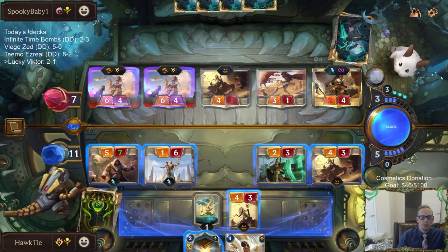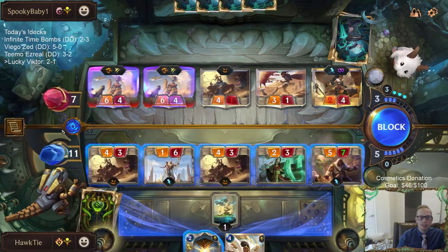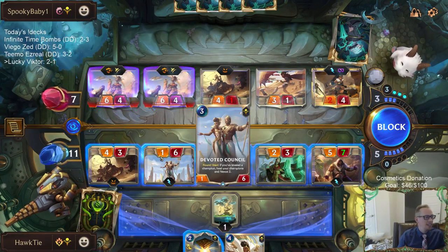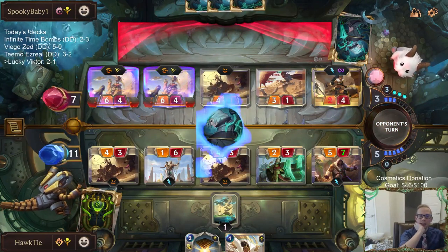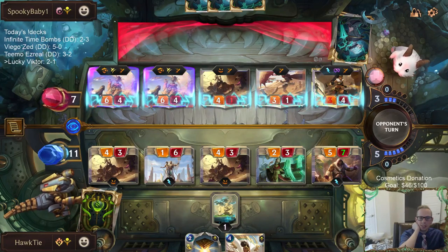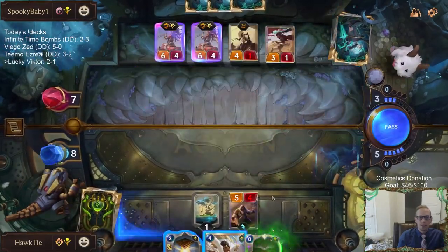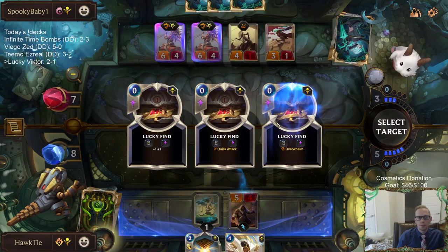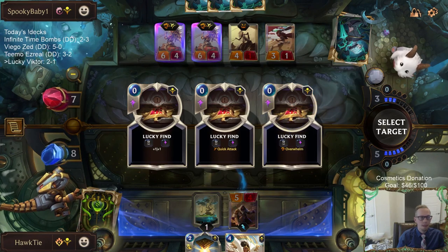Maybe I need to block to save Nexus health. Can I afford doing this? Put me down to eight right now — very possible to have eight points of buff. Why do they always draw multiple Ruin Runners? If they got eight points of buff I'm probably going to be losing anyway. Give all their stuff Quick Attack again. Ancient Hourglass to save something — probably doesn't matter that much. Quick Attack or Overwhelm? Quick Attack just kills the three-one, Overwhelm basically does the same. Do I have pump spells I can play? Not really.